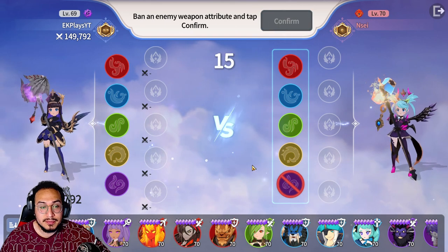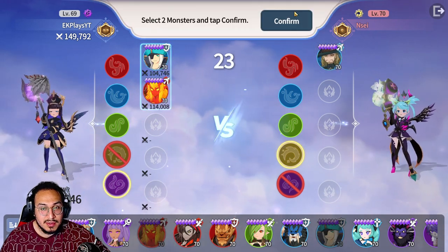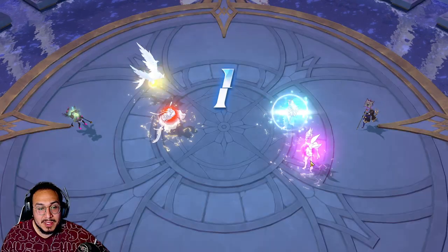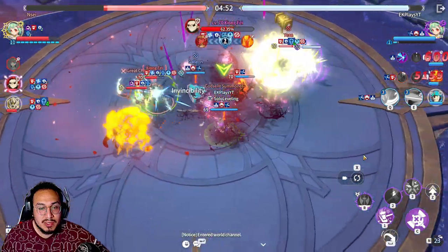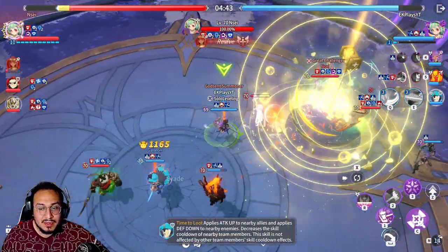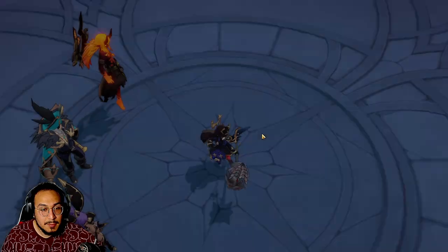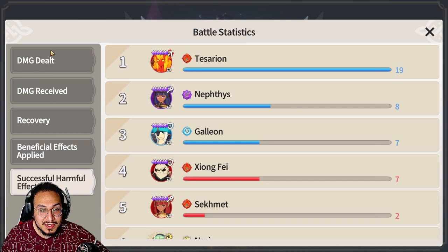We got a Kina — let's see if we can get ourselves a win. Let's do this. Galleon — Time to Loot. Boom. Go after Kina. Let's heal. And we won. These aren't great matches to showcase Galleon but he is doing what he has to do — he's allowing us to do damage by giving us the defense break and attack up.